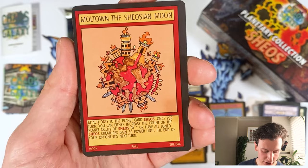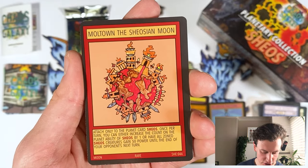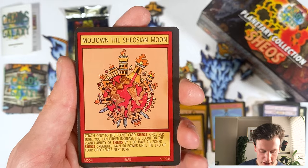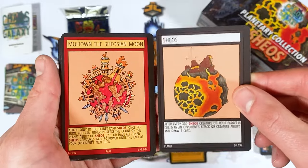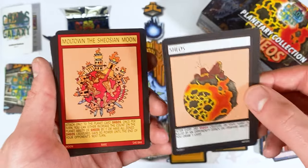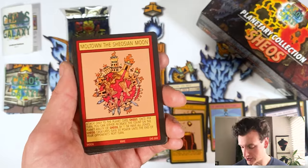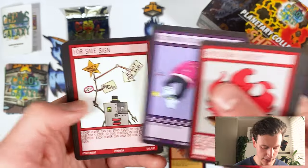I've been releasing moons for each of the planets — they're attachment cards that specifically attach to that planet. This is Moltown, the Shios Moon, with really, really good artwork designed by Gavora, my co-artist for the game. This reads: attach only to the planet card Shios. Once a turn, you can either increase the count on the planet of Shios by one, or have all zoned Shios creatures gain 50 power until the end of your opponent's turn. If you don't know what the planet Shios does — after every third Shios creature is killed, you draw a card. So once a turn, you can either increase that count by one, getting closer to drawing a card, or have all your Shios creatures get a boost.